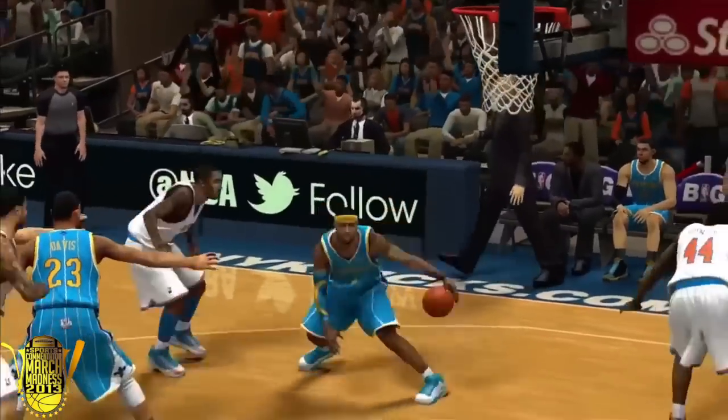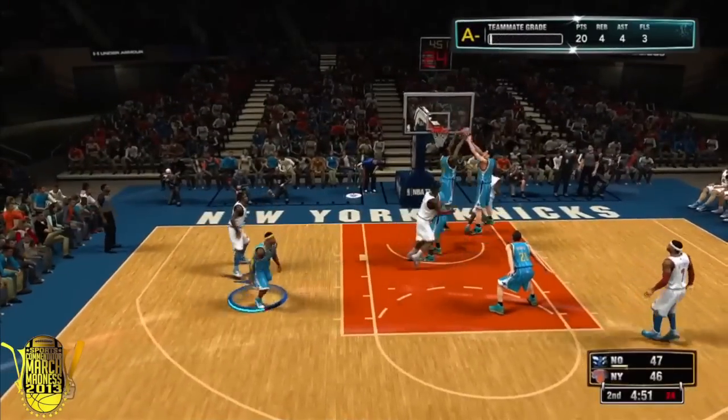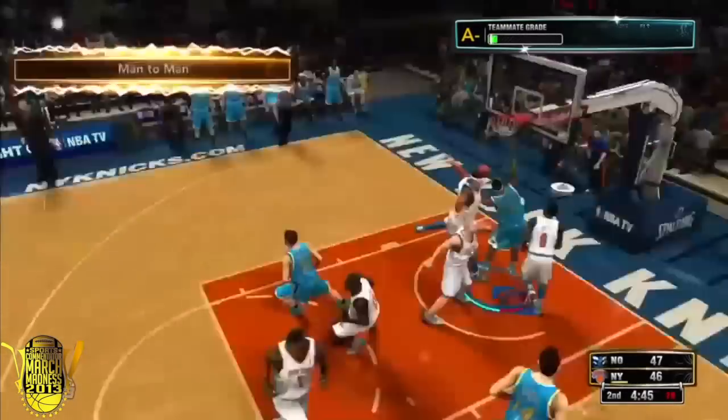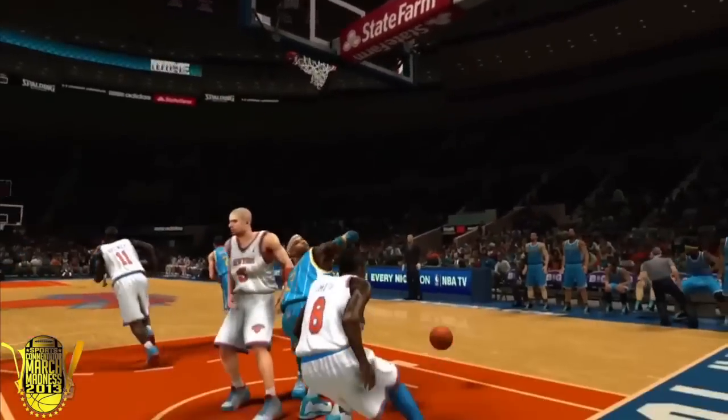Now we got J.R. Smith on the three-point line. I go with a nice behind-the-back move. I'm telling you, if I could shake Ahmad Shumpert I definitely could shake J.R. Smith. Even in a one-on-three situation it doesn't matter — I still get to the basket and get the one-hand dunk.